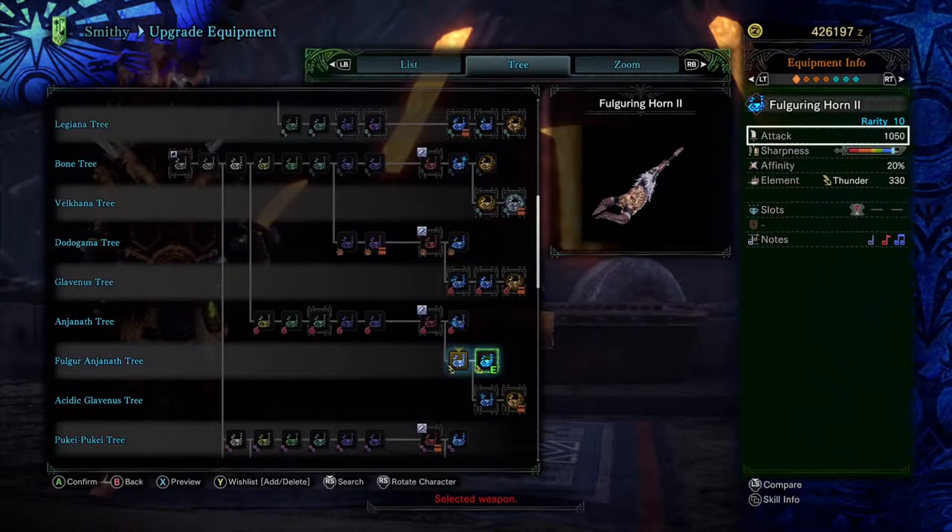Starting off with the raw, we're sitting at 1050 — pretty bad, right? Well, don't judge this book by its cover just yet. Not a great look on the sharpness as it starts in the blue, but can easily be pushed to white even with a single level of Handicraft. Back on the positive vibes, we get a whopping 20% affinity right off the top. We get a decent 330 in Thunder element — it's not Val Hazak levels of element, but it's also not Nergigante levels; it's right in the middle. Lastly, we have a cute little level 1 decoration slot to round things out.